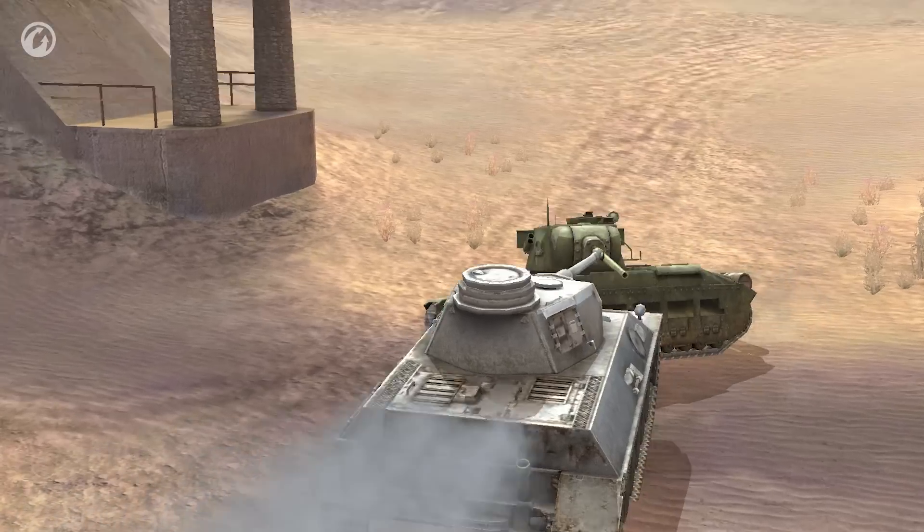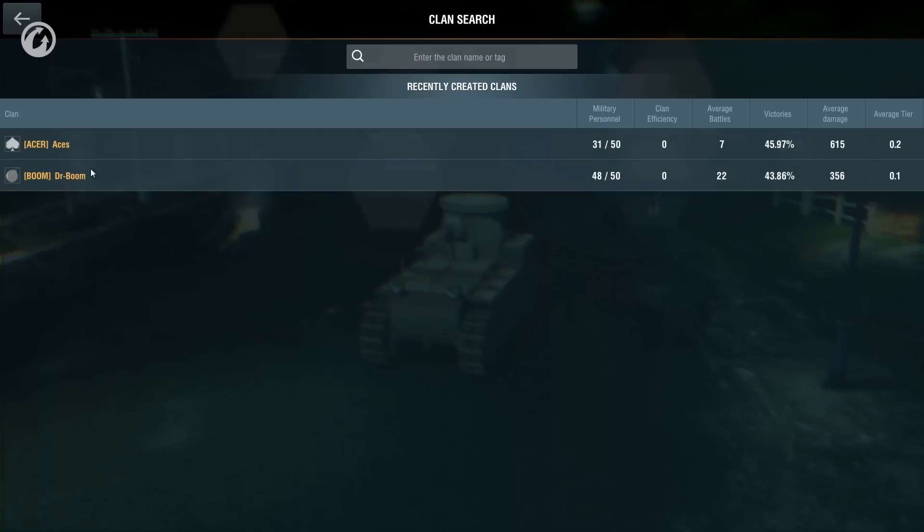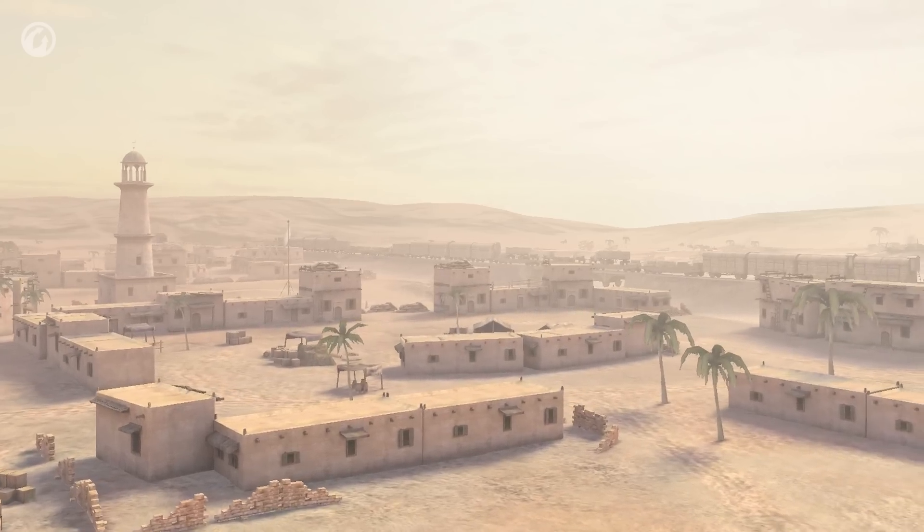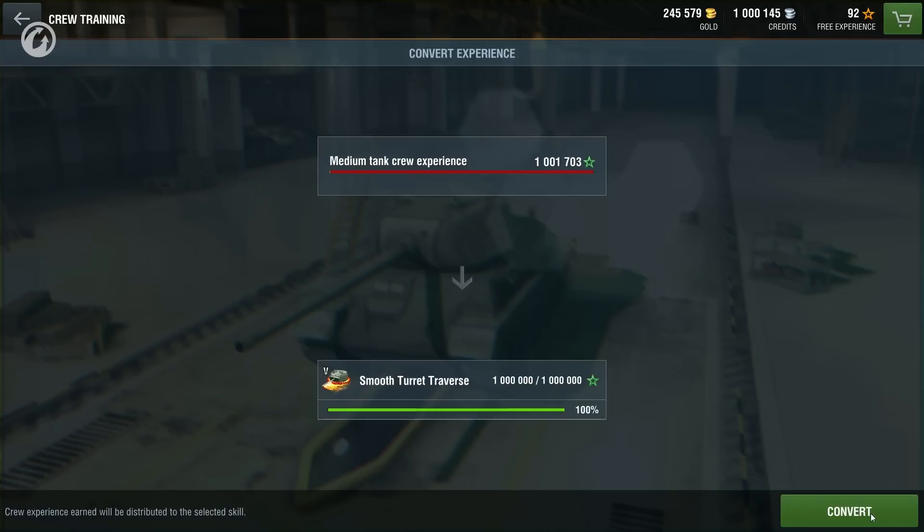Update 2.2 for World of Tanks Blitz brings many interesting changes to the clan system and vehicle balance, as well as a newly reworked Desert Sands map, a new skill level, and a few fall surprises.